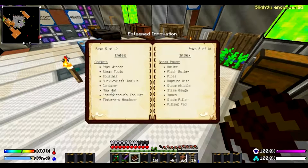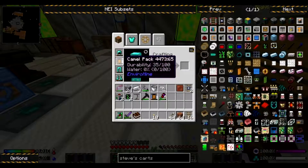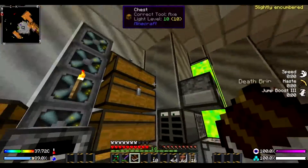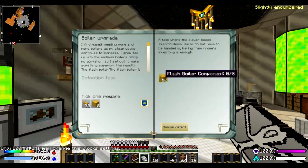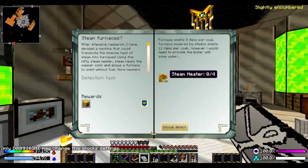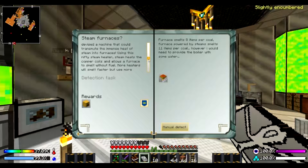Plates are actually cheaper. If we look at our quest book — I don't care about Doom Knight. Steam heaters. Using this nifty steam heater — steam heats the copper coils and allows the furnace to smelt without fuel.